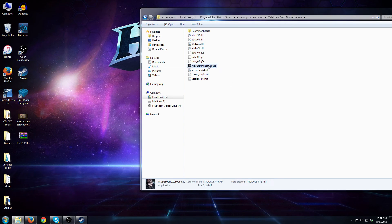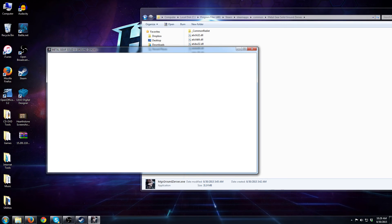Close this and we'll double click on Ground Zeroes again — now Ground Zeroes should load. Here we go, the game is starting to load. This should fix that issue. There'll be links to all this stuff in the description. As always, like, comment and subscribe. Thank you for watching and we'll see you next time — have a good one!